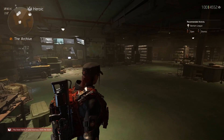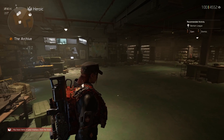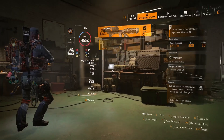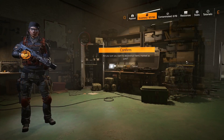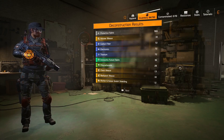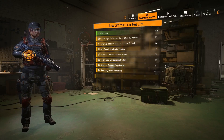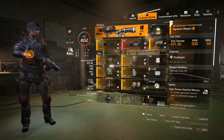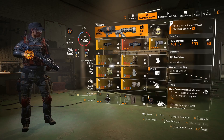Now it becomes a choice: some people like to sell all the junk, but I actually deconstruct all of my stuff for the resources. So I've now deconstructed everything, and the only things I've kept are those few future initiative parts. And that is vendor sorting.